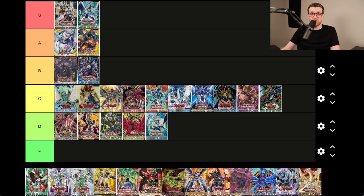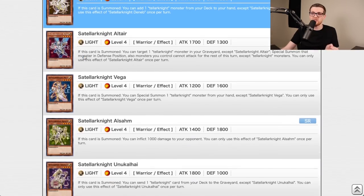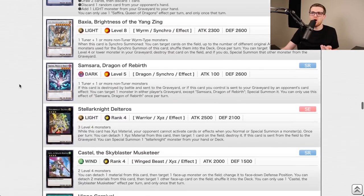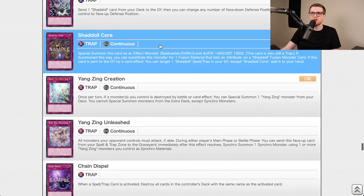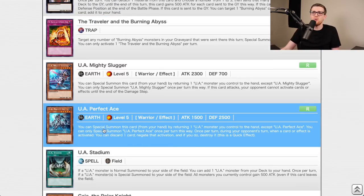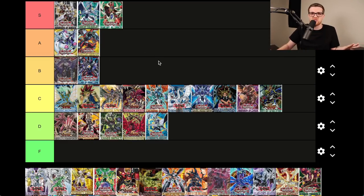Dualist Alliance — I don't even have to look at this — S tier. This might be one of if not the best set in Yu-Gi-Oh of all time. It introduced pendulum cards for the first time, the whole Stellarknight archetype, Shaddoll, Yang Zing, Burning Abyss cards, Dante, Traveler, Delteros, Castel — a generic Rank 4 that was insane — Magical Springs, Stormforth, Sinister Shadow Games. This set introduced three Tier 1 archetypes and a Tier 2 rogue archetype. Phenomenal — S tier, no question.